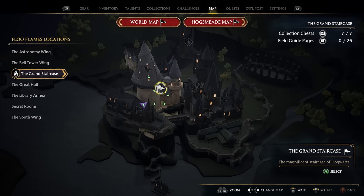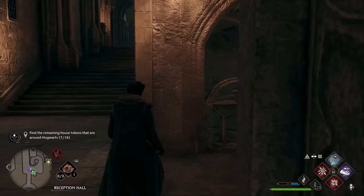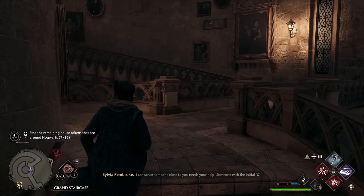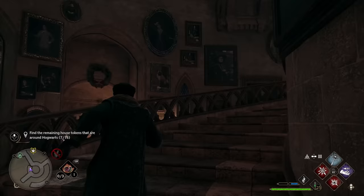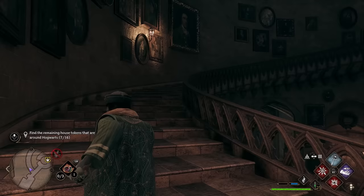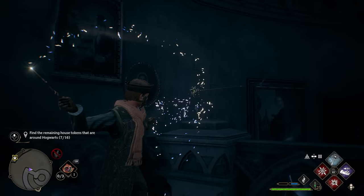To get our next token, head over to the Grand Staircase and take the Grand Staircase Floo Flame. After taking it, turn around and head into the Grand Staircase itself and work your way all the way to the top. The key is located at the very top of the staircase and the cabinet is a few levels down. If you have your volume up you'll be able to hear the key as you get closer. Work your way all the way up, use Revelio to see it flying around, walk up to it and it will take off.